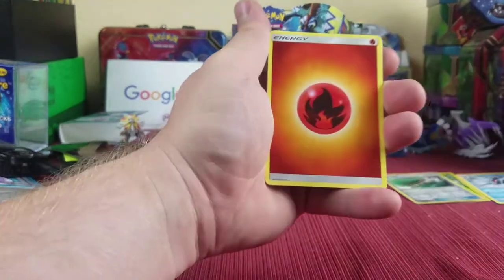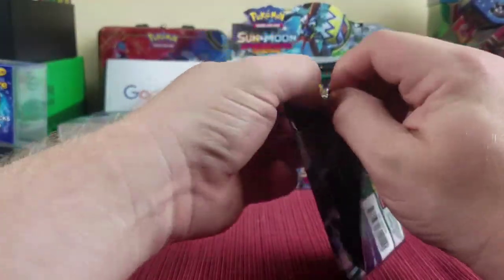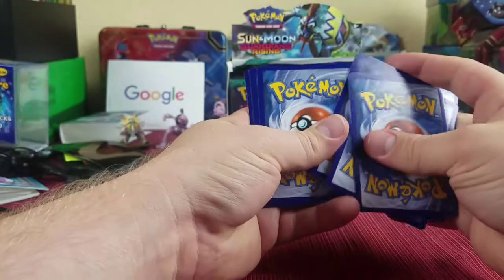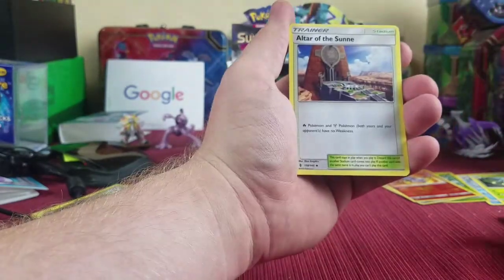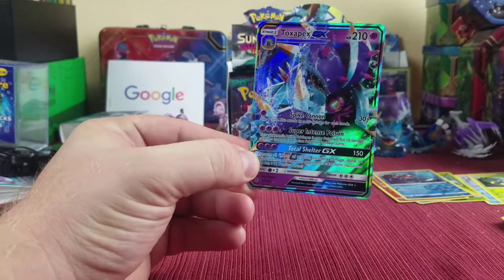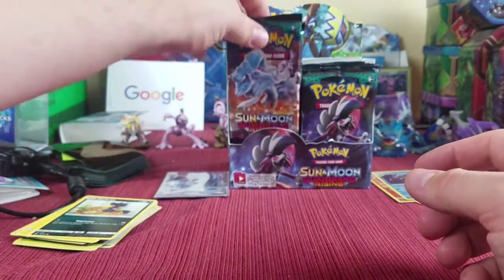If you guys like the way I'm doing this card opening let me know — some people like it when they don't show all the same commons, and I feel like it makes the video easier to watch because we're just streaming through. And we got a white code! That means a holo or better. We got energy, Hakamo-o, Oranguru, Altar of the Sun, reverse holographic Tentacruel, and a Toxapex GX — nice! That card is looking pretty sweet.